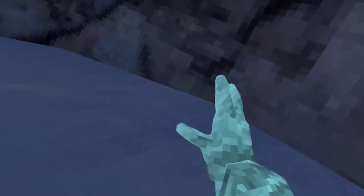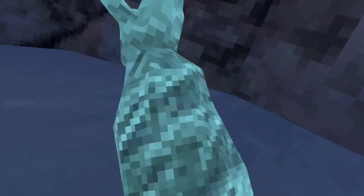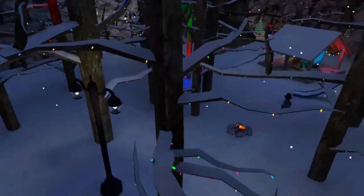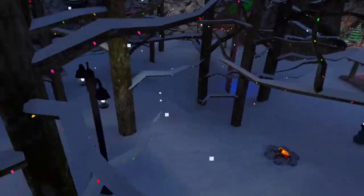Once you learn wall climbing, you can start to wall run — that's when you just run across the wall. You're basically going to want to go up and down but forward at the same time, and once you practice that a lot it should look smooth.